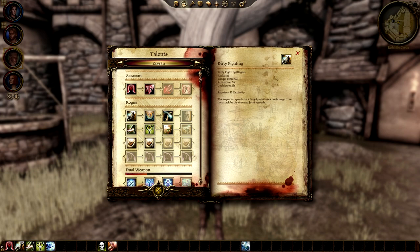From the Rogue tree, Zevran starts out with Dirty Fighting, Below the Belt, Deadly Strike, then Lethality if he's level 9, and Evasion if he's level 12. He also has Stealth, Stealthy Item Use, and Combat Stealth if he's level 10.